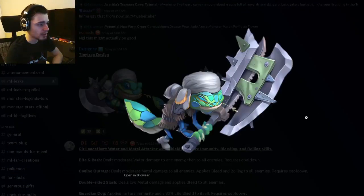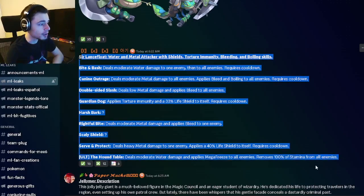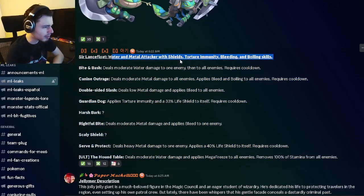And then we have Tiny Traps' design right here, which is pretty cool — I actually do like it quite a bit. He looks really cool, like a lizard, and he's got a giant axe. And then we have Sir Lance Afloat's moves right here. He's going to be a water and metal attacker with shields, torture immunity, bleeding, and boiling.